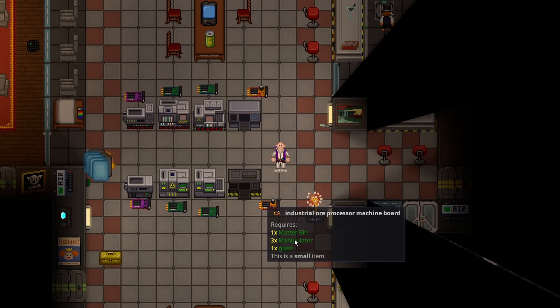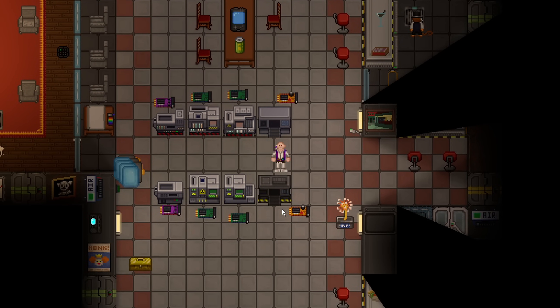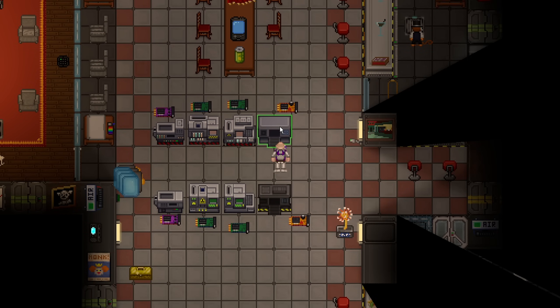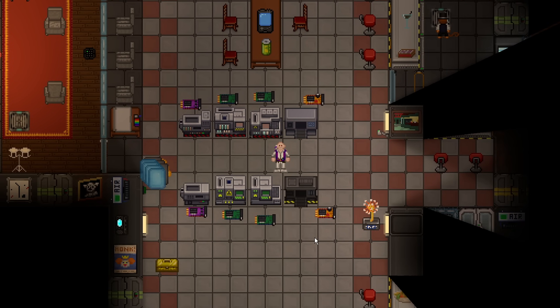The nice thing about the industrial ore processor is that it uses the same exact materials as the normal one. You can literally just run the board over, screwdriver and crowbar the processor, and pop in the new machine board. Since this is just a flat upgrade, there's nothing else you have to do — it's straight up better. For example, a full stack of glass only takes 4.5 quartz in an industrial ore processor, but at a normal one it takes 6 chunks of quartz, saving you 25% of ore versus material cost.